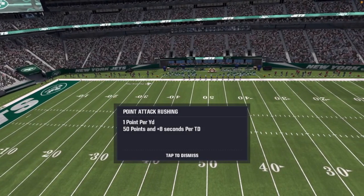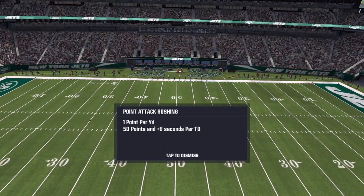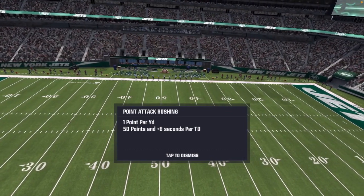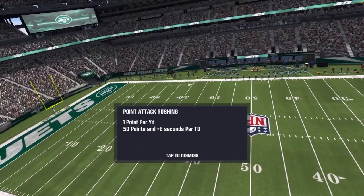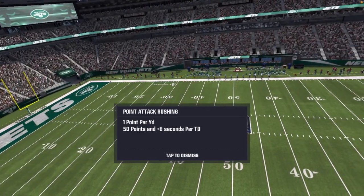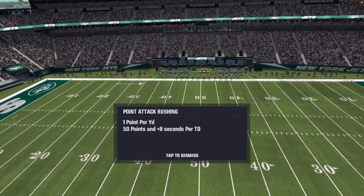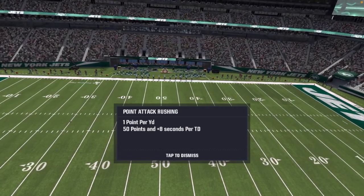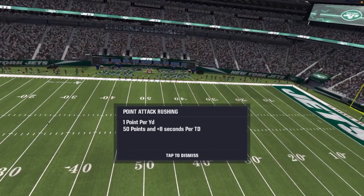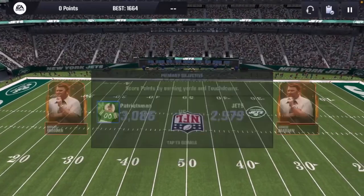Before we get started, the goal is obviously to score a touchdown on every play. Try to avoid the minus-five second zones, avoid the defenders, but also don't go too crazy going for the plus point zones. Try to get the touchdown first. Your first priority should be to score a touchdown — you don't want to risk going for a plus-15 points bonus if it's going to get you tackled on the play.